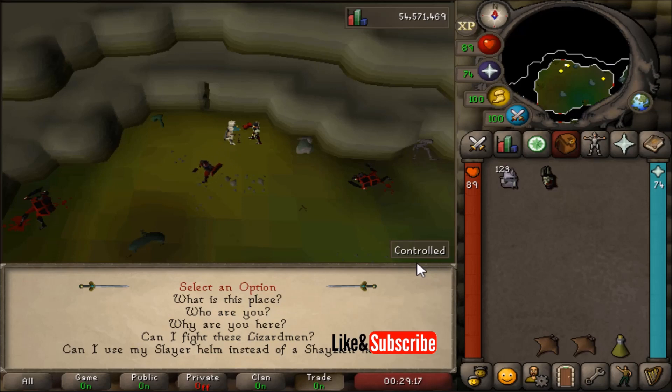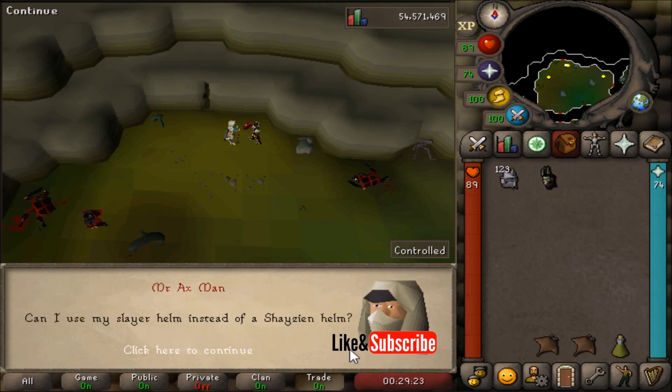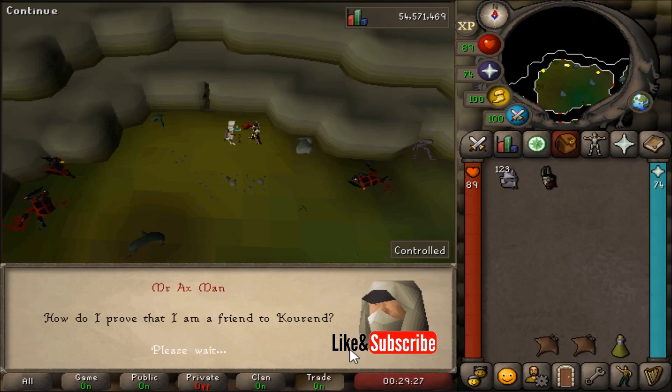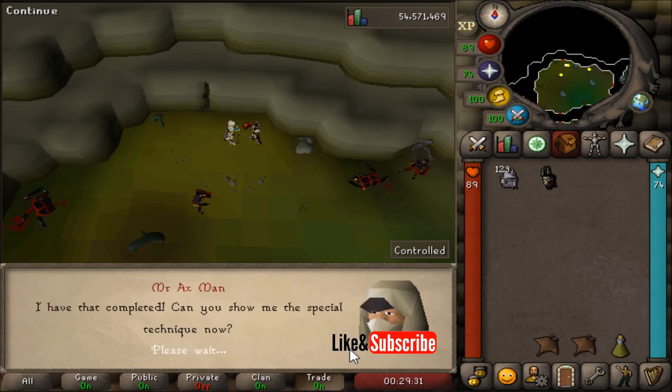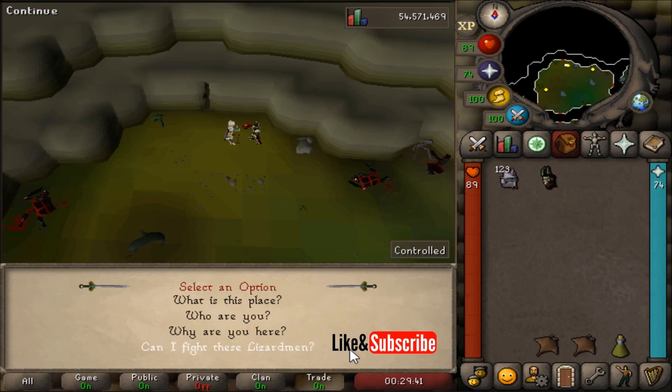When talking to Captain Cleave, select the 5th option. And once you go through the dialogue, your Slayer Helmet will now act as a Shazian Helm 5.